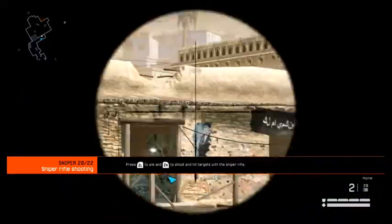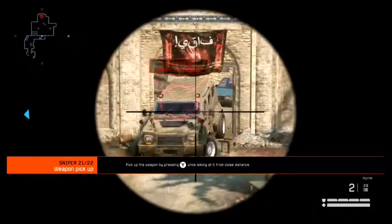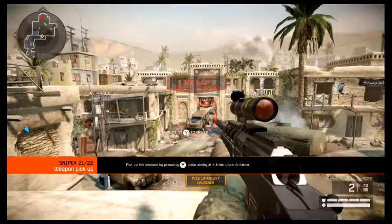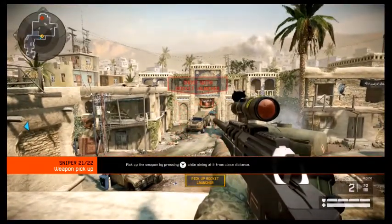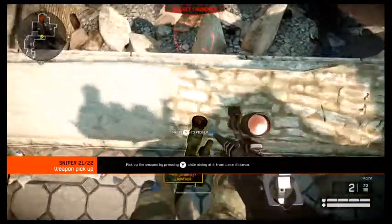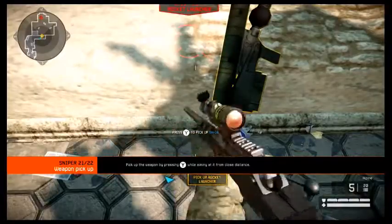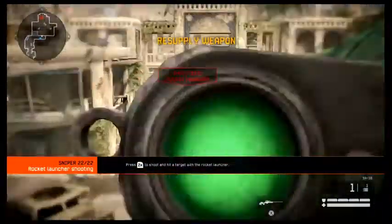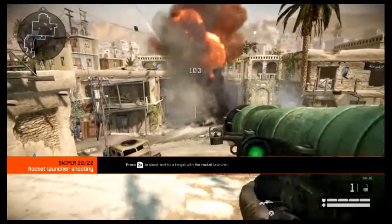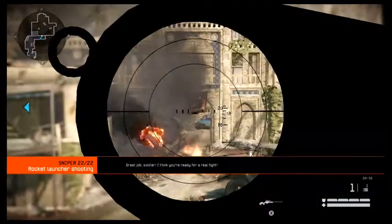Weapons dropped by slain enemies or placed in the battlefield can be picked up by any class. Pick up a weapon — shoot with the rocket launcher. The rocket launcher is the only way to take down vehicles. Hit a target. Great job, soldier — I think you're ready for a real fight.